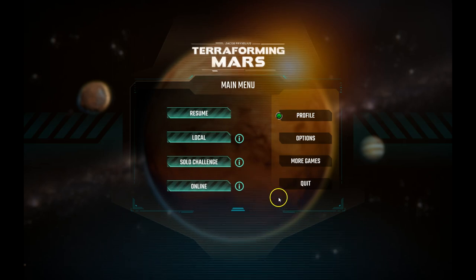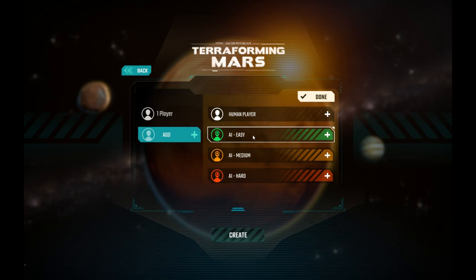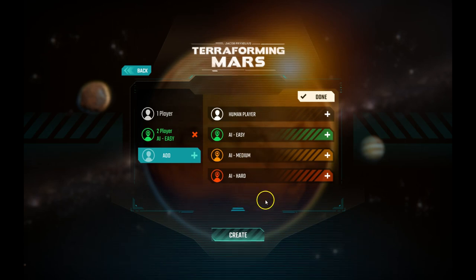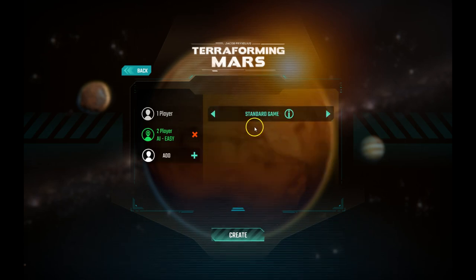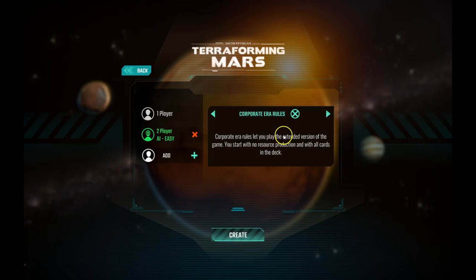I'm going to play the local mode against an AI opponent on easy — I've only played one game against the AI so far. I've played about four or five games, roughly five hours worth. You can also play against human players. The standard game is what we'll go with. There's also a corporate era rules version — a shorter game with one level of resource production and fewer cards, versus the extended version where you start with no resource production. I believe the corporate era version is what I played as the board game, which was about three and a half hours.